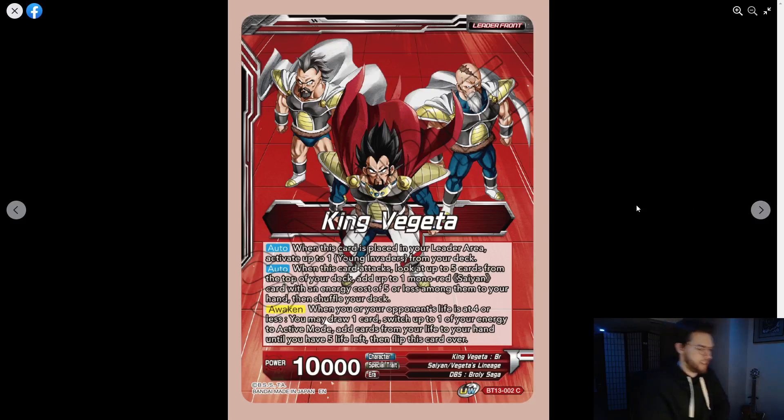Now we have King Fujita. When this card is played in your leader area, activate up to one Young Invaders from your deck. When this card attacks, search the top five from your deck and add up to one mono red Saiyan card with energy cost of five or less to your hand, then shuffle. When you or your opponent's life is at four or less, you may draw one, switch up to one energy to active mode, add cards to your hand from your life until you have five left, and flip.